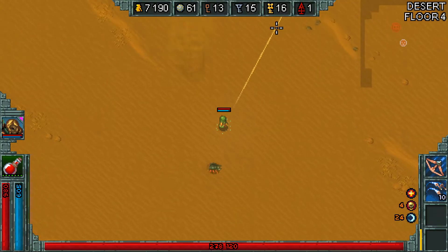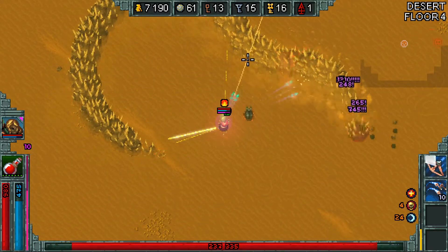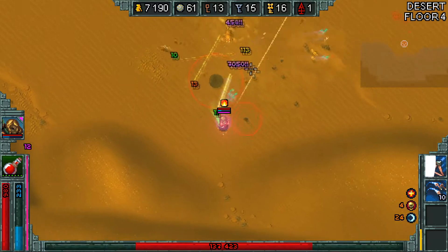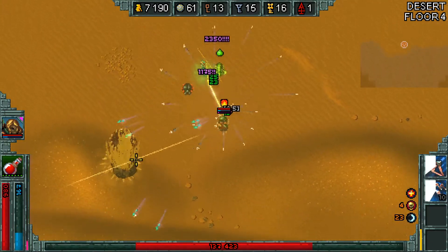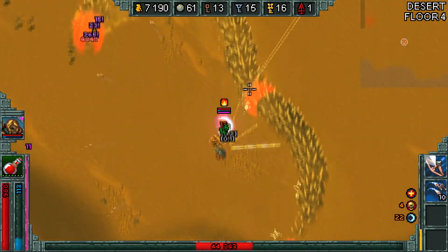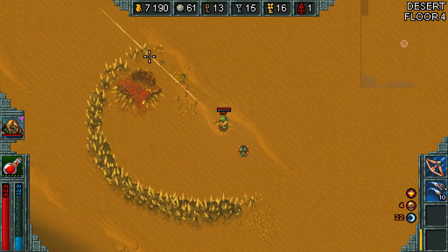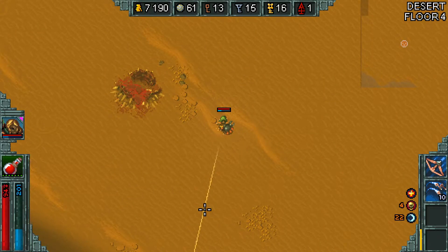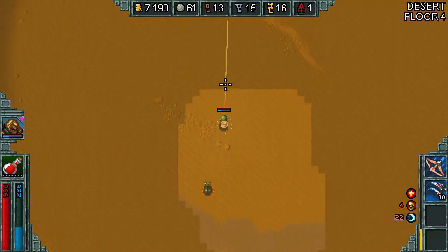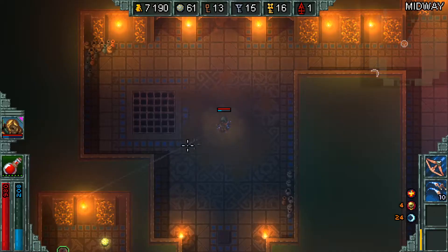Here we are at the boss — he is a sandworm. When he's underground, you can't attack him. When he comes up, he'll do a little circle around you. If you hit the head, you do extra damage; if you hit the spiky pieces, you do less. My damage goes way up when I'm hitting the head. He'll also do a little attack where he comes up and fires projectiles at you — not very threatening. You don't want to get stuck in front of his mouth during that. His body segments clear like the snake game. The exit to the next floor looks like this stairway.